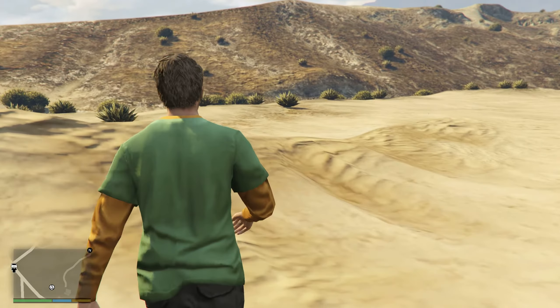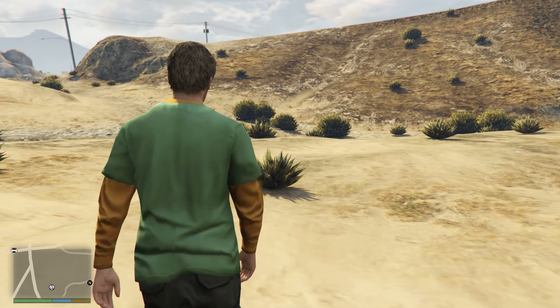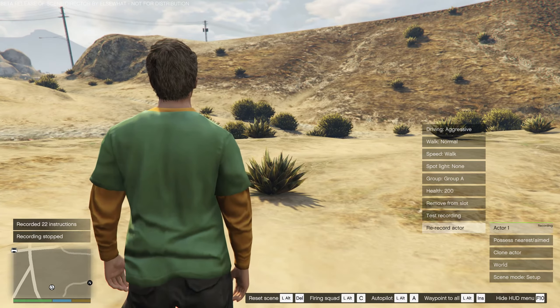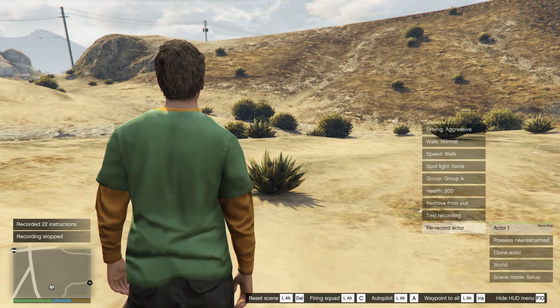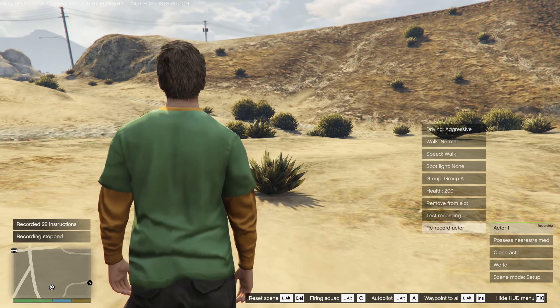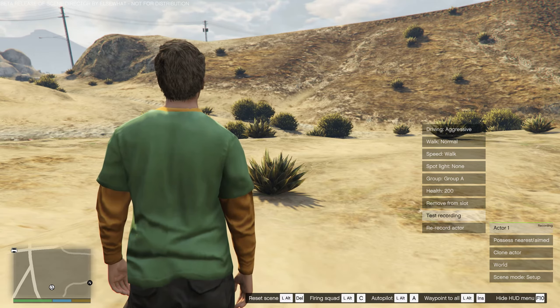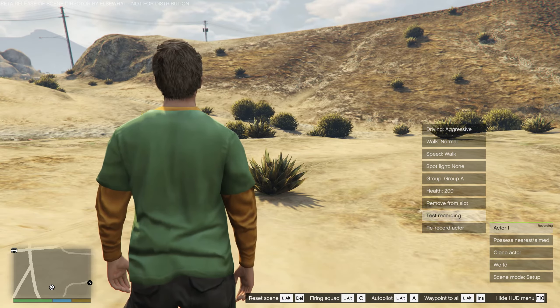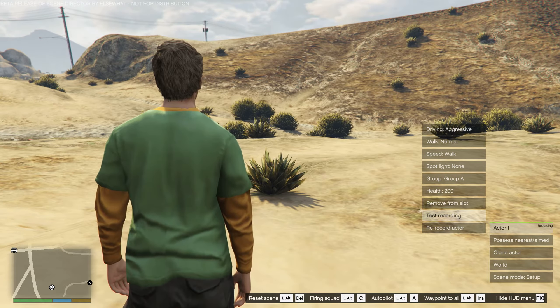Let's record a bit of walking — over the hill like that. When I press Alt+R, you see it has changed some of the menus. It says it's a recording with 22 instructions, and we have a possibility to re-record the actor or test the recording.